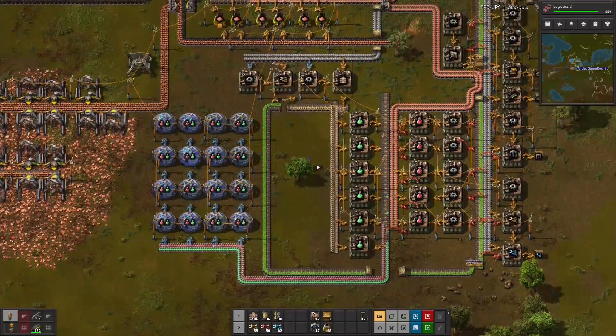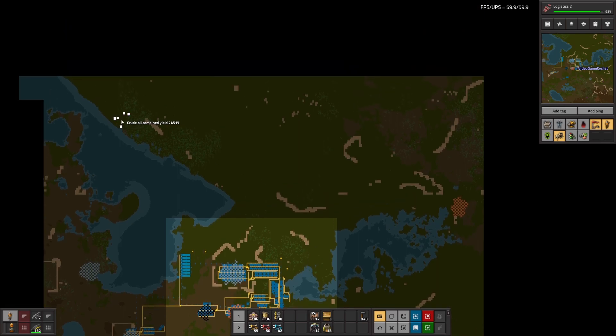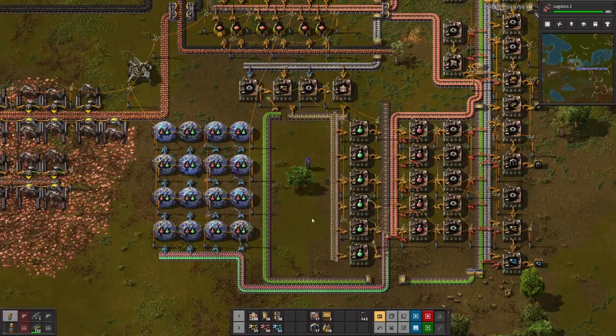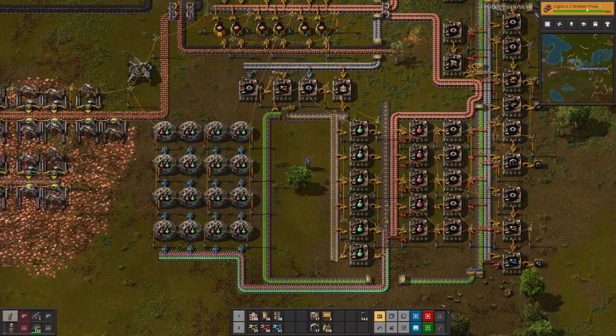I'm not sure what I was going to work on before this. Let's take a look at the map. We've got oil here, here, and here. Nothing has attacked us yet. There's some more oil. Copper we're good on for now, but we've got this iron ore that we can tap into — 1.1, 1.7, and 5.8. One of the things I've actually been thinking about doing through this playthrough is staying just with the transport belt at 15 items per second. Logistics 2 finished!